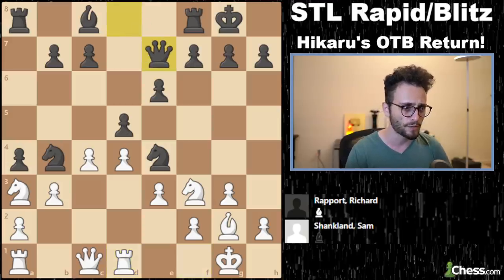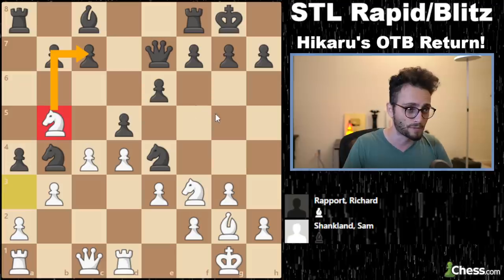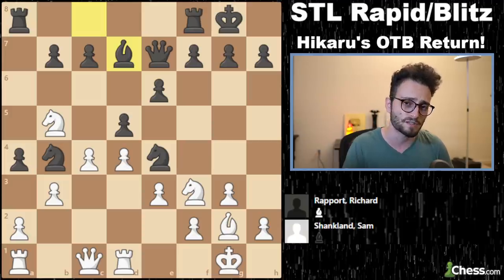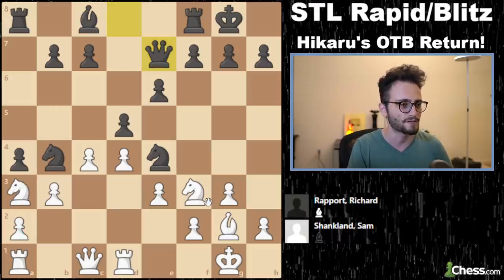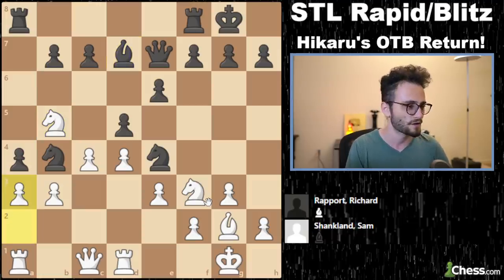Rook d1, queen e7, knight to b5. This move applies a little bit of pressure to the c7 pawn. Report's like, go ahead and take it. A3 attacks the knight — this was Sam's entire plan: queen e7, knight b5, bishop d7, a3. The whole idea is to kick the knight out of b4. Except here, Report just takes.